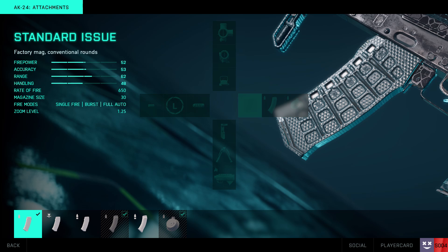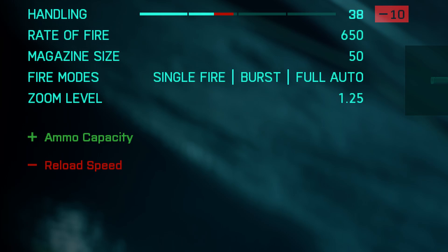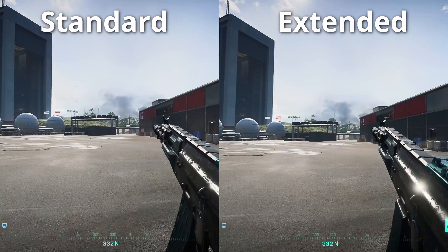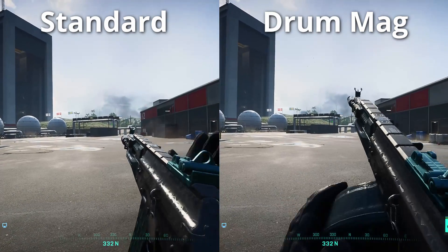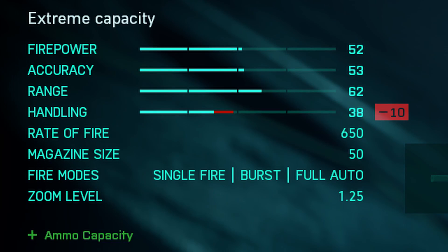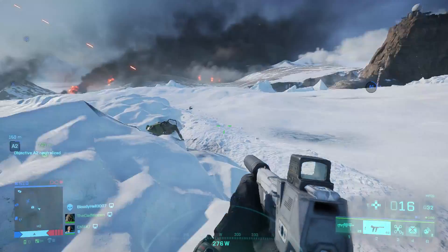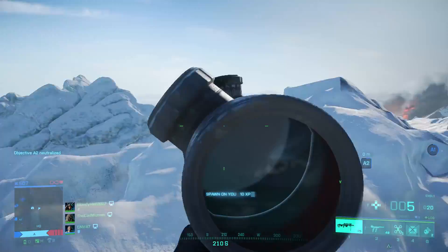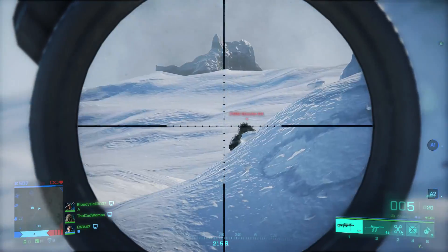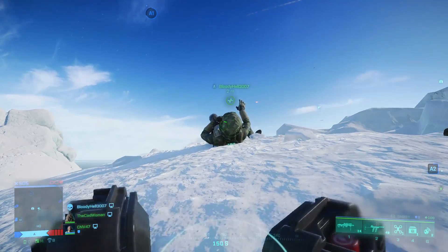Let's start with the general difference between a normal magazine and the extended and drum mag. The only difference here is the reload speed and the amount of bullets — the reload speed is slower the higher the amount of bullets is. So the extended mag is slower than the normal one and the drum mag even slower than the extended mag. And that's also the only thing that the lower handling stat shows — it doesn't have to do with an increase of recoil or a lower accuracy. Range and damage stays the same; it's only about the reload time.